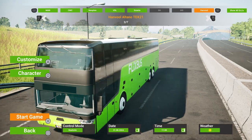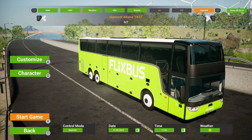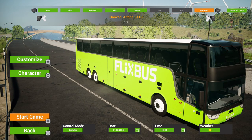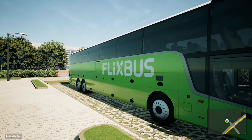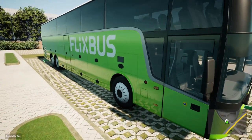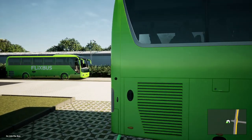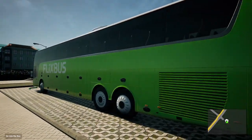Now we're on to the TX range - we're on the TX19. You could spawn multiple buses at the same time and then have a much better idea of the differences. This looks a lot longer than the one we just drove. What have we got? Oh, we've got a bed again!